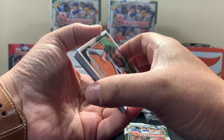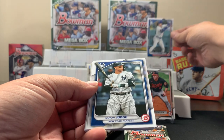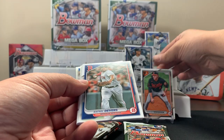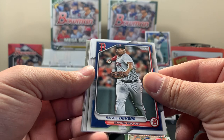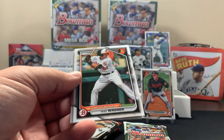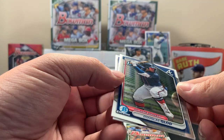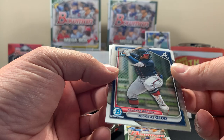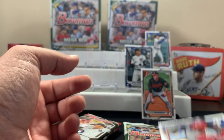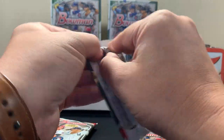Pretty sure your boy Aaron Judge is in here — there's Shohei and Judge. That's a pretty good pack to start off. I think Aaron Judge is leading the league in home runs now. Yes, I think so. Here's a Bowman First. These are like the Bowman Chrome cards — that's a First for Douglas. Maybe those two packs are just Bowman Chrome cards — I guess we'll find out when we get to them.